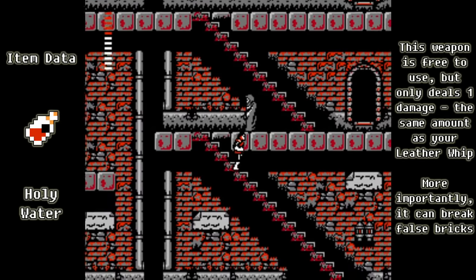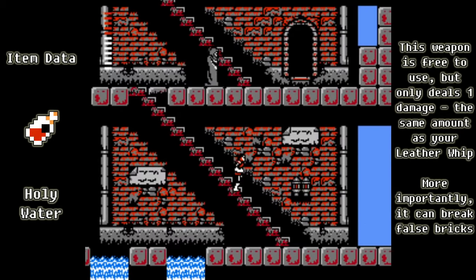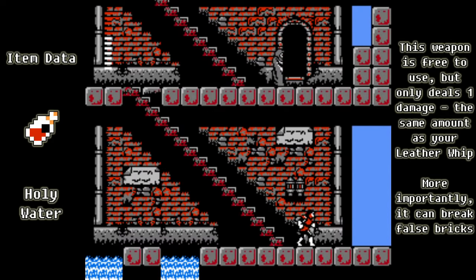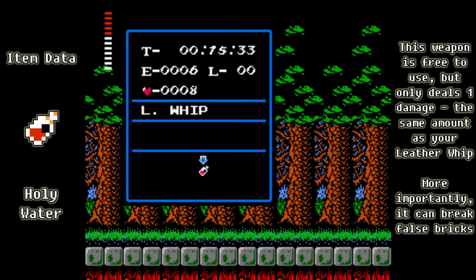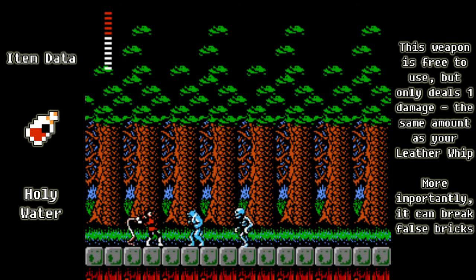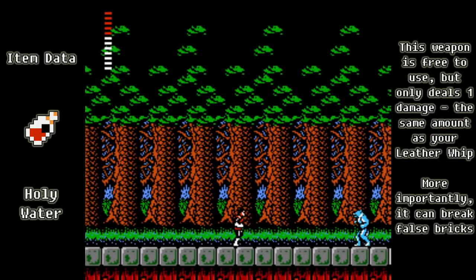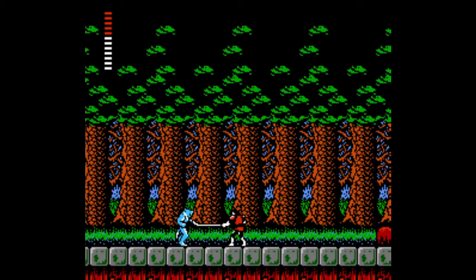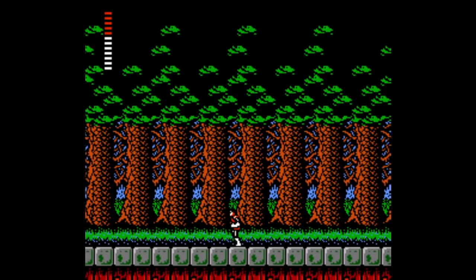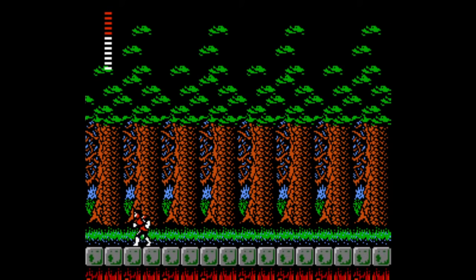The item I purchased is the Holy Water. It doesn't deal a lot of damage — the same amount as our basic whip — but it's pretty good right now. More importantly, the Holy Water can break false bricks, and until we get Dracula's nail, that's the only way to actually destroy such bricks.